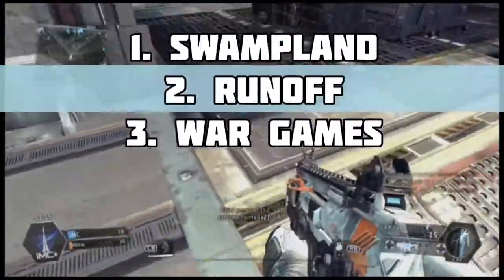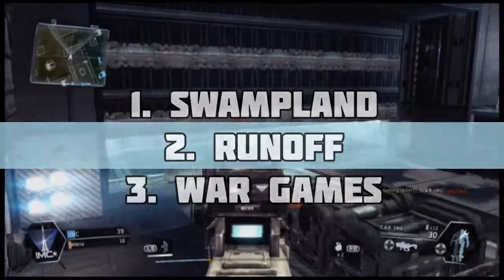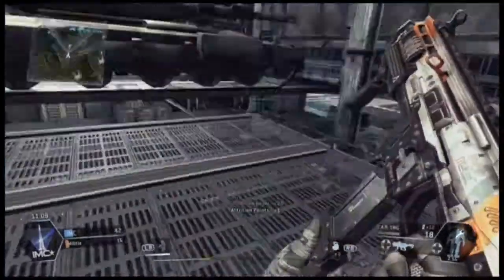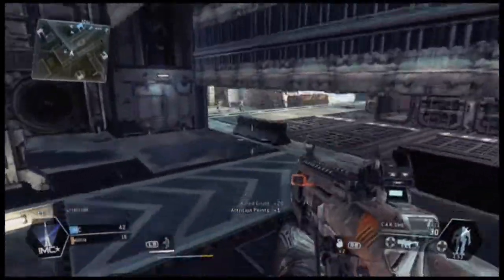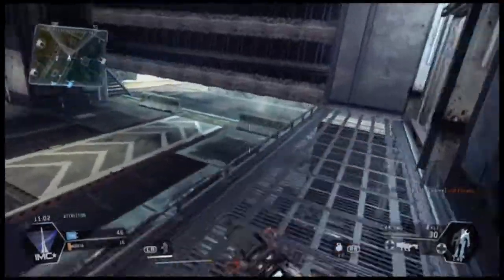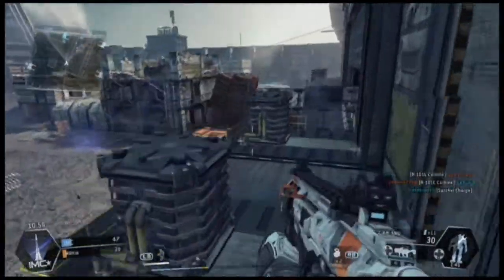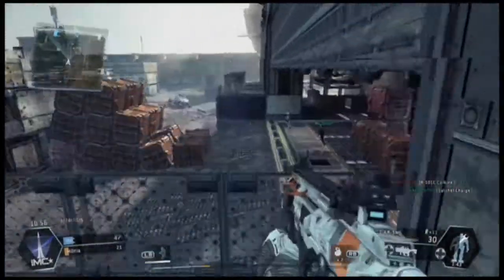Getting deeper into the descriptions of these maps — Swampland, Runoff, and Wargames. Swampland will be a jungle-like map with lots of vines to zip on and lots of trees to do parkour on. Runoff will be a very watery map, possibly flooded, while Wargames will be a map based on the game's training simulator that you first play when you start Titanfall.